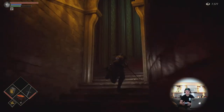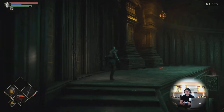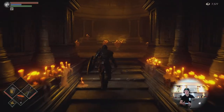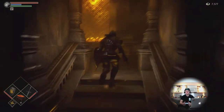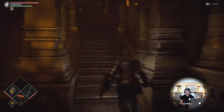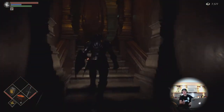When you get to the top, there's a little ledge with a little opening in the wall to the left. You're going to go through that opening, take a left, go up these stairs, do a U-turn to the left, and then up these stairs.